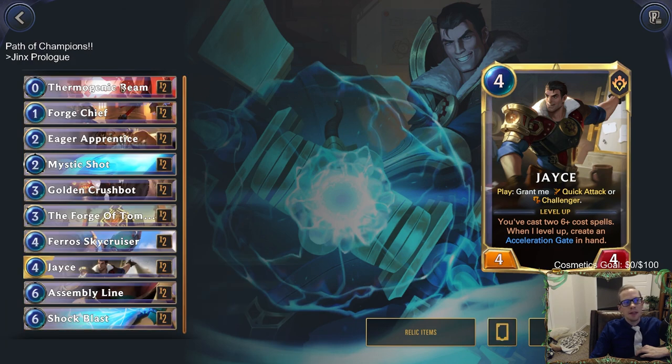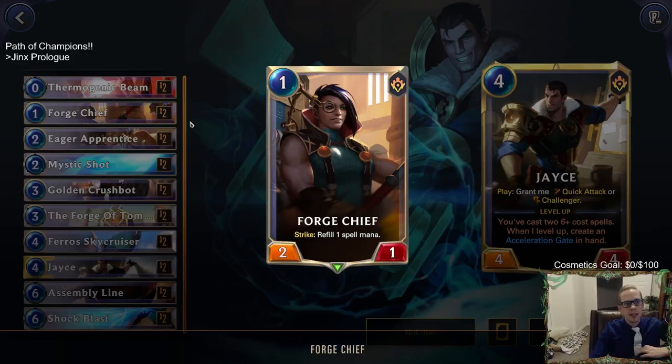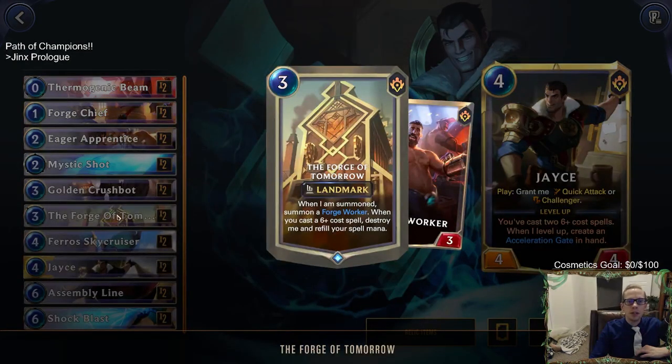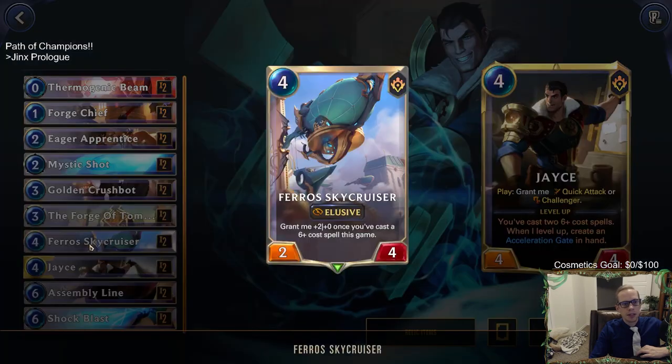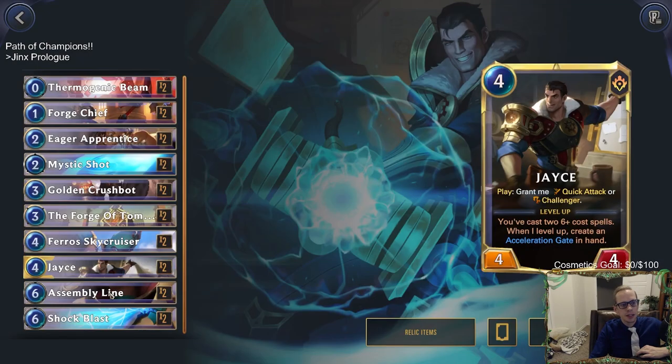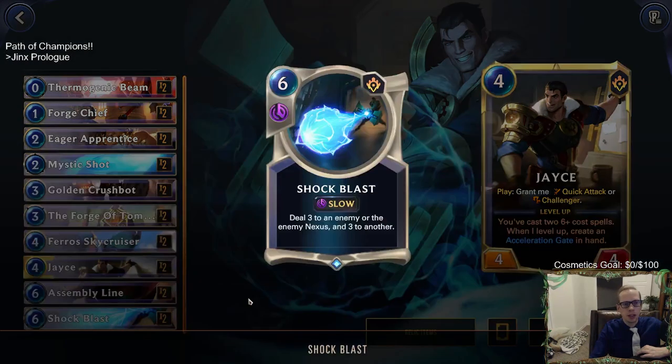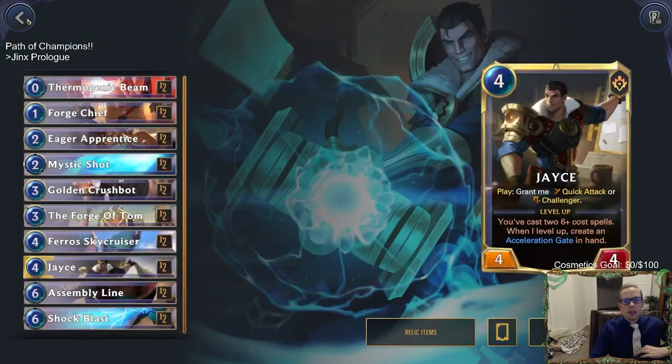Let's check out what his deck looks like — I haven't looked at this yet. We have Thermogenic Beam, Forge Chief, that new card which looks awesome, Your Apprentice, Mystic Shot, Golden Crush Bot, the Forge of Tomorrow which is another good-looking landmark, Pharaoh Sky Cruiser, Jace, Assembly Line that gets us two Forge Workers, and Shock Blast. Alright, let's go ahead and start our adventure.